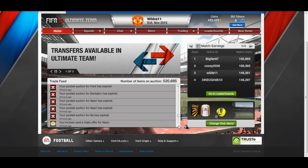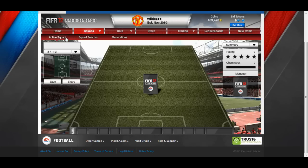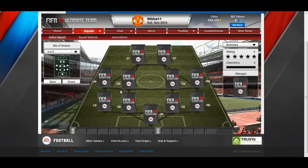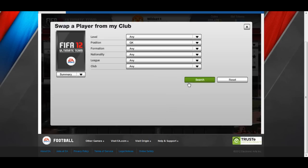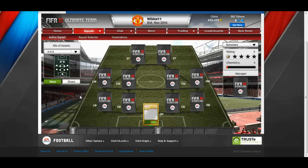As you can see from my trade feed, all the players that I bought yesterday have sold for more than I bought them for - my profit tip worked yet again. Now I'm going to start off showing you this team that I've built. The team came to a total of 94k, which I thought was very good.